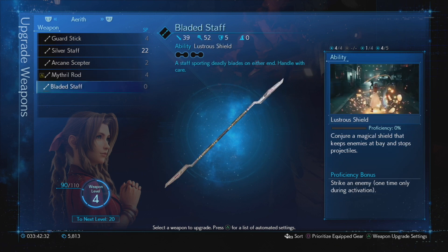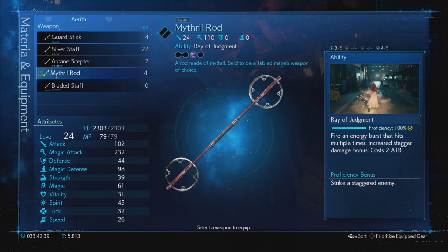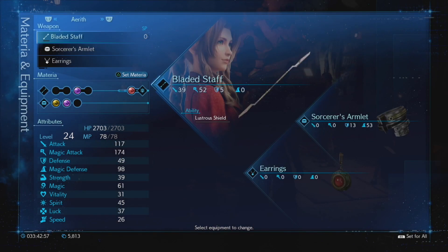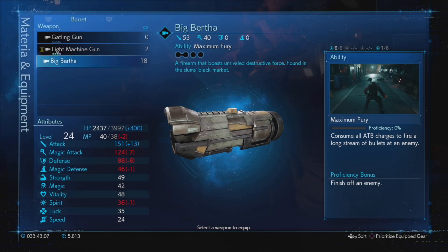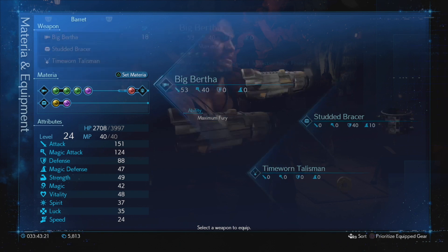Since I've learned Ray of Judgment with 100% proficiency I can also equip the Bladed Staff on Aerith, even though she's not currently with me. Compared to the Mithril Rod it gives plus 400 HP, minus 11 MP, plus 15 attack, minus 58 magic attack, plus five defense, and plus five luck - it's her version of the Hard Edge. And finally we can equip Big Bertha on Barrett - his version of the Hard Edge: plus 400 HP, minus two MP, plus 13 attack, minus seven magic attack, minus eight defense, minus one magic defense, minus one spirit. Overall it's not a great weapon, but there we are.